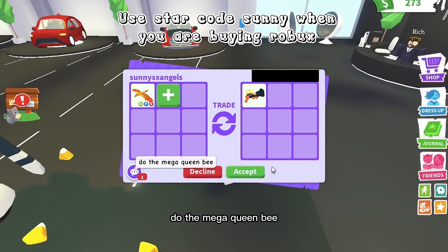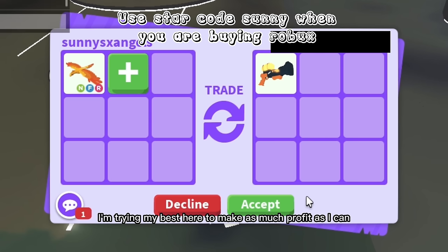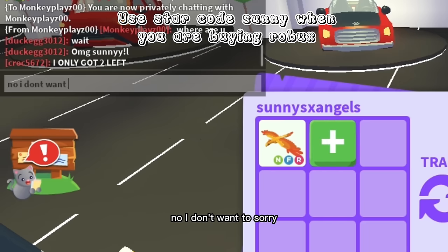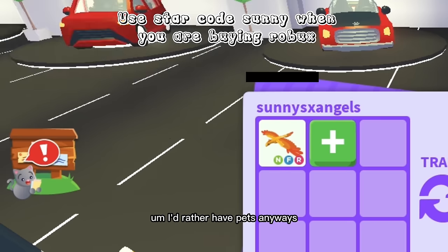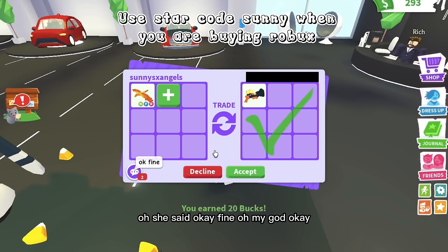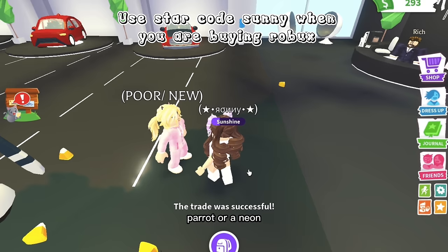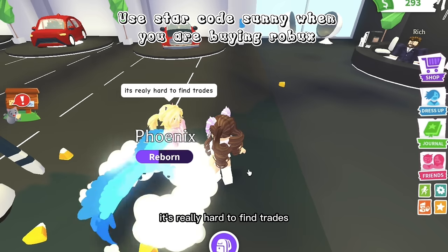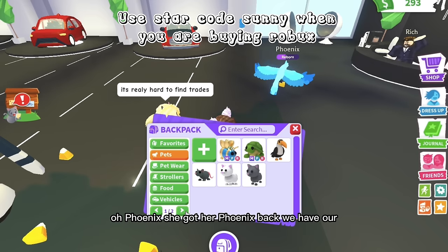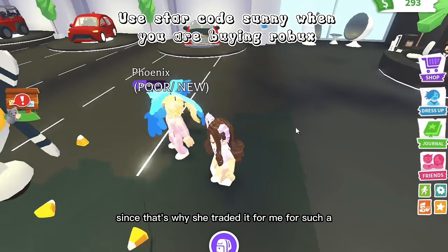She said to do the mega queen bee instead. I know I'm under for a candy cannon but I'm trying my best to make profit. I just said no, I don't want to add sorry — if she wants to decline I don't mind since I'd rather have pets anyway. She said okay fine! Candy cannons are worth like a neon parrot or neon frost dragon. She got her phoenix back, we have our candy cannon.